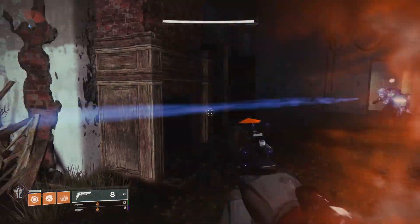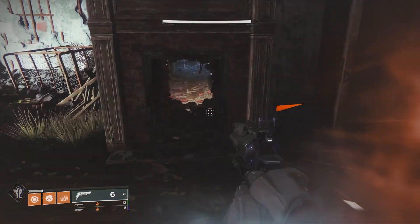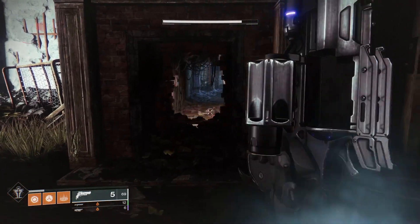You actually have to go to Trostland on EDZ. Right up here in the second story of this building, if you shoot the fireplace with Hawkmoon, it'll break down the brick wall, revealing a hidden path behind.